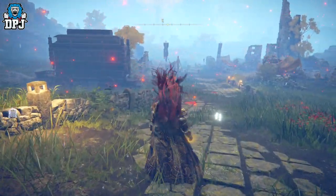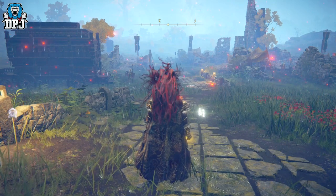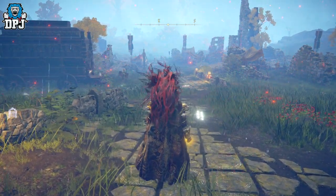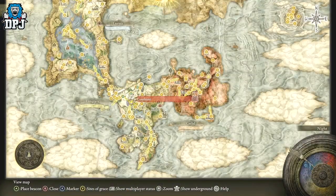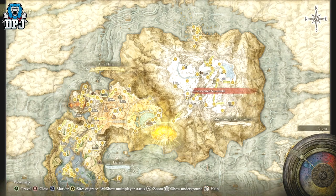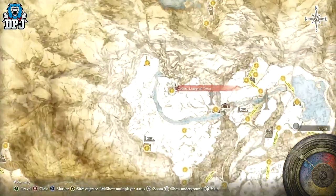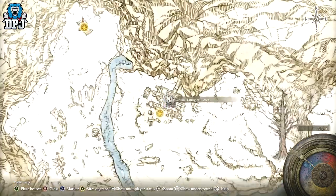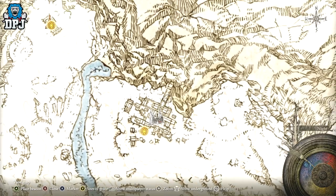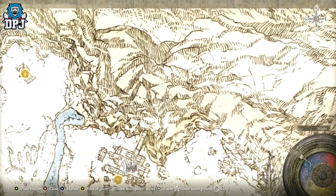If this looks good to you and could help your build, you get it from the Haligtree area. I've got guides linked in the video description for how to actually get up to this area. You need to come to this place here — there's a little mini quest you do, and it opens up a portal around here that travels you up.